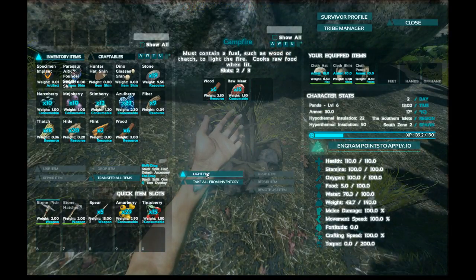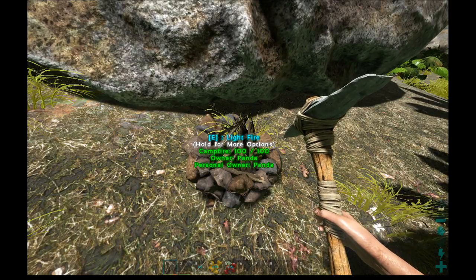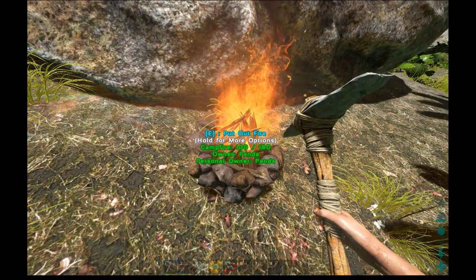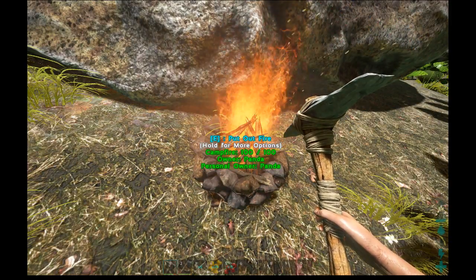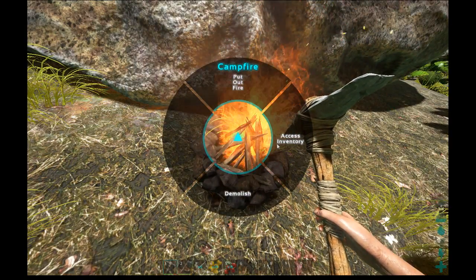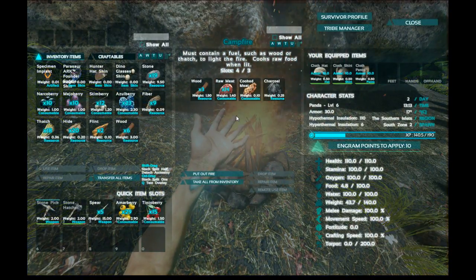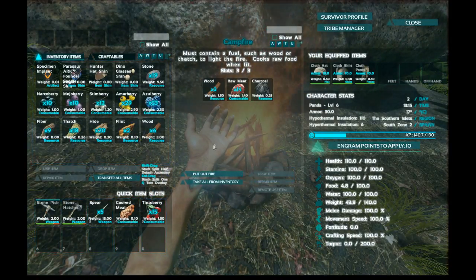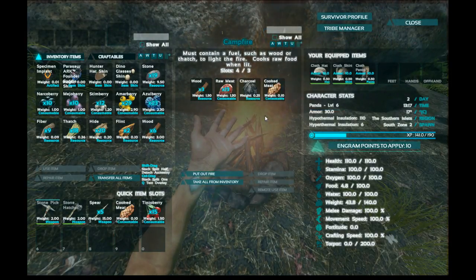Now we have the option to light the fire. If you forget to light it and come out, the campfire will say 'light fire' instead of 'access inventory' — on Xbox that's Y. On PC, pressing E puts the fire out, but holding E brings up a dial where you can move the mouse to choose options: put it out, access inventory, or demolish the campfire. We already have one cooked meat done — put that in your hotbar. A byproduct of the wood burning is charcoal; at this stage we don't need it but later you'll want to collect it.